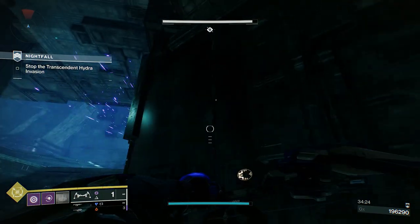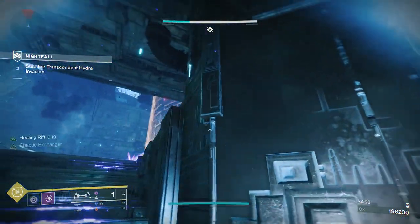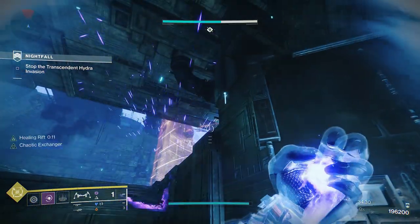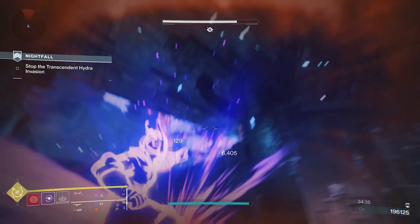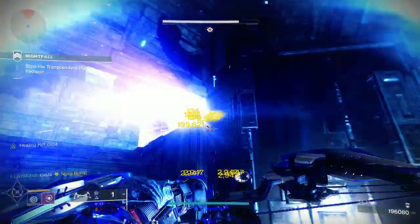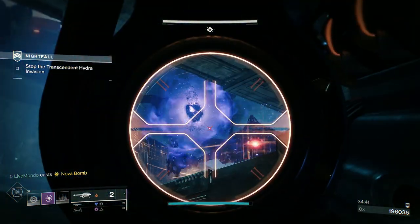We want to take care of the Transcendent Hydra. We're going to do it exactly the same way we've done it previously. Wait for my rift, put my rift down to be ultra safe, then grenade, then super. Be careful when you fire your super and when you throw your grenade. Once you fire both of those, you're probably going to have to put one more rocket on him. And that's it — that's the run. That's him dead.